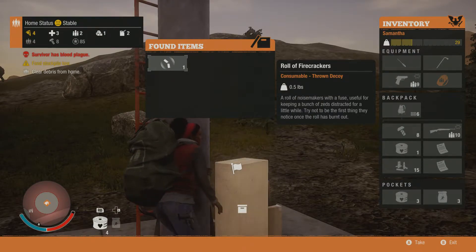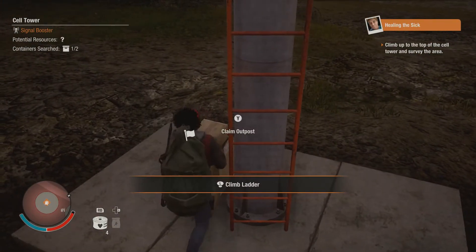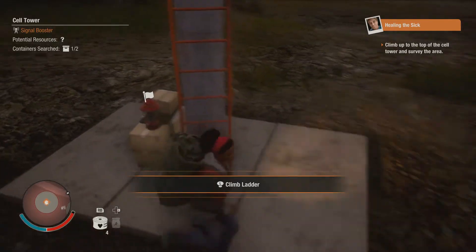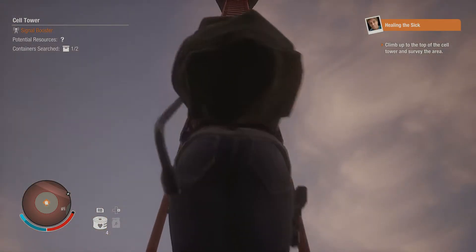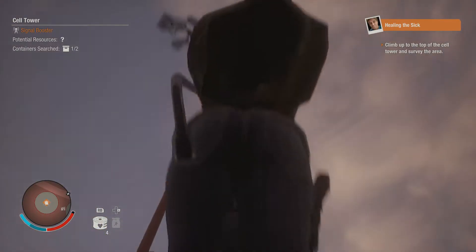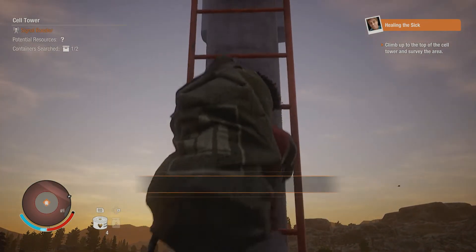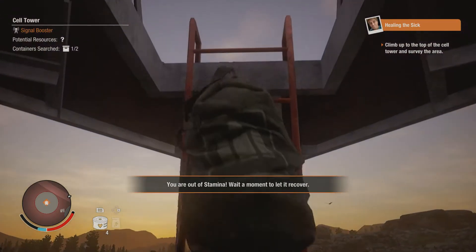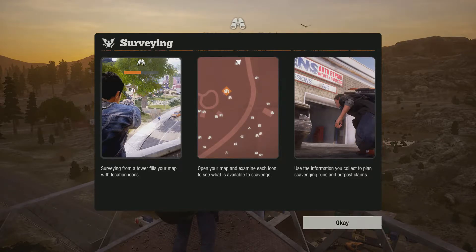What is this? A bowl of firecrackers? It's okay, we won't throw it away. Climb ladder, I'm trying. This is a little faster. If we work on our stamina and just keep going, it'll work for us. Running from a tower fills your map with location icons — open your map and examine each icon to see what is available to scavenge. Collect the planned scavenging runs and outpost claims.